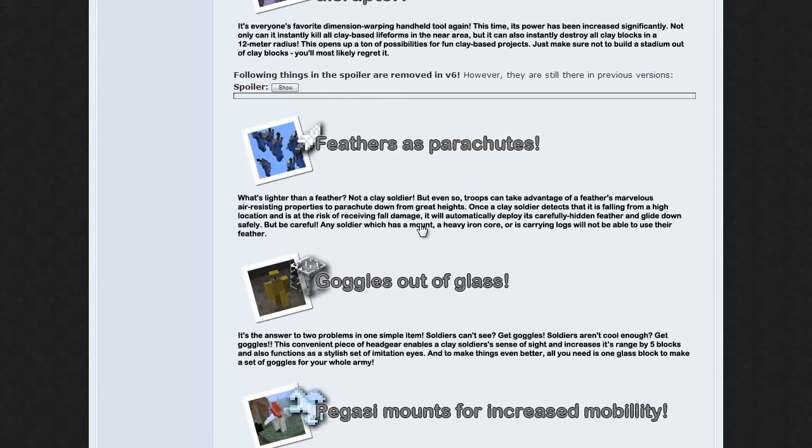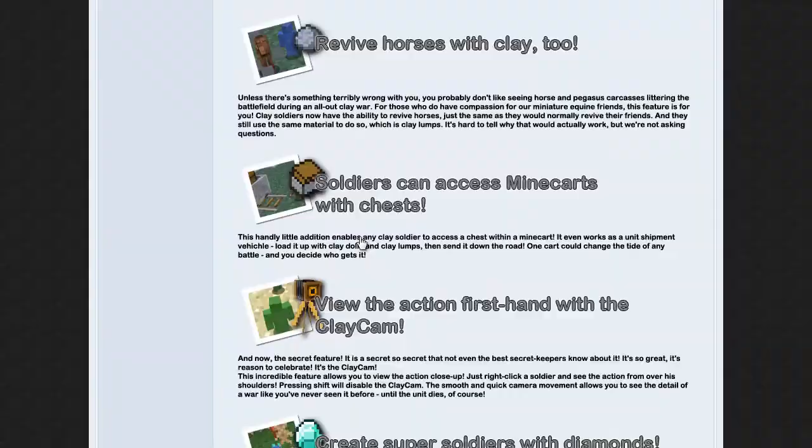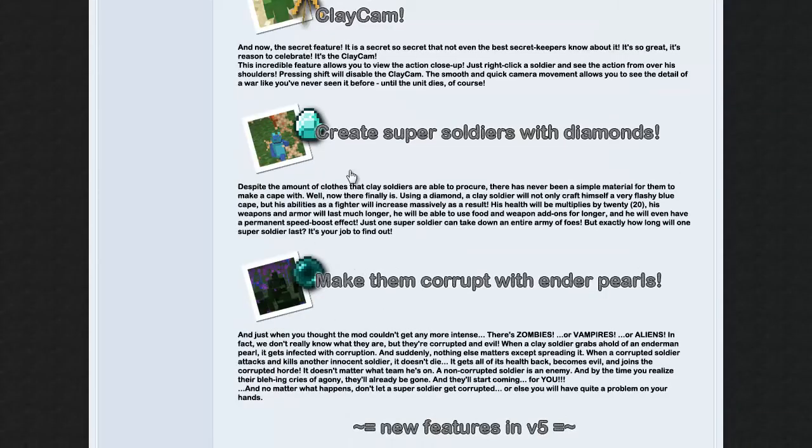If you give them feathers they can use them as parachutes and they'll float perfectly down. The goggles — if you give them goggles it's like they can see further and can see the enemies. We've gone over the different animals and they can revive. I've already shown you guys the clay cam where you can see from their point of view. We've shown the super soldier and the king at the same time, and we've shown where they get corrupt.